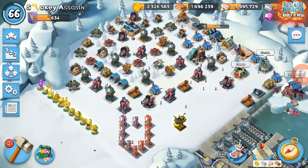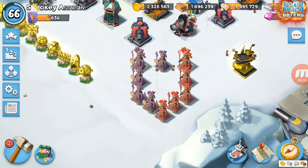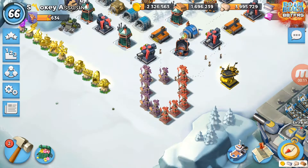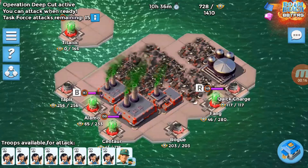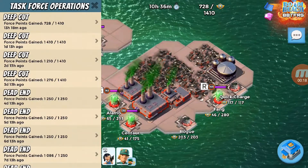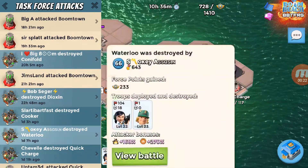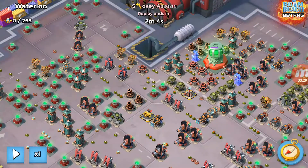Hey guys, Icebreaker back today. I am on my five-five account, so we've got five Gumbo energy and five troop damage statues, and I was full boost for the attack on Waterloo. I'm going to show you how to crack the magic path as it's known. This one isn't exactly a typical one but it's very, very similar.